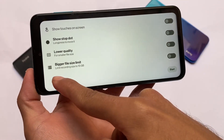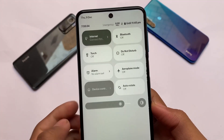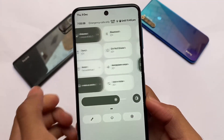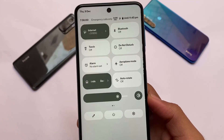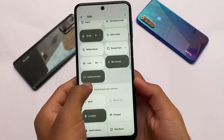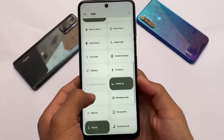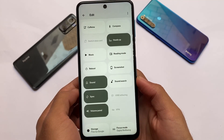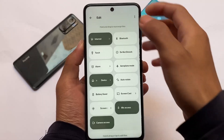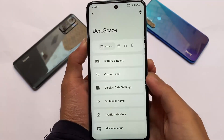Moving on to some customizations and UI things, like the quick settings panel — it looks good, you have the white background. Some users were looking for that; in Pixel we have a black background which doesn't look as good, but it's all about user preference. Some extra tiles are available here: screenshots, screen record, and a lot more. Even the icons — I've customized those, and you can too.